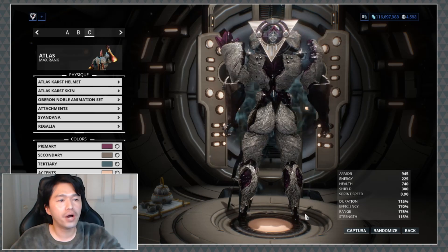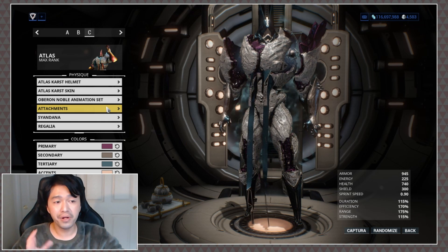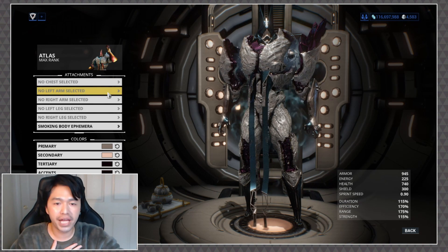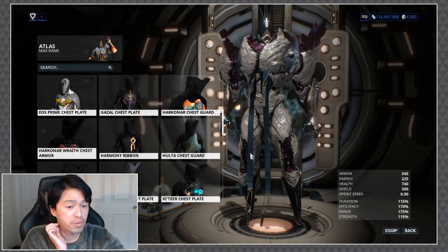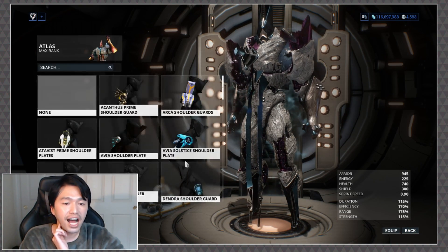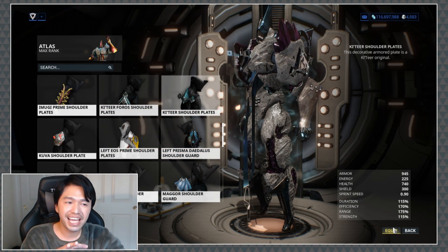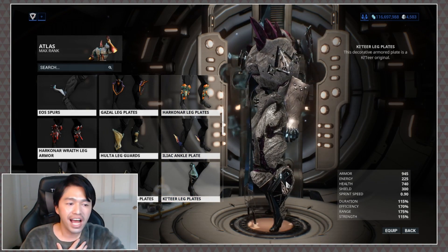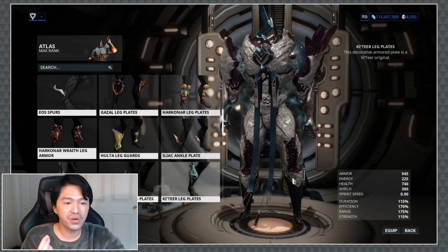Now let's go ahead and talk about armors, because that can also change up the look of the skin. This skin is a little bit weird to put armors on because it's really big. I did play around with it a bit, and there are a couple I like — they're actually very surprising choices, not any of the normal ones I would slap on. One that I quite enjoyed was the Ki'Teer set. I don't usually like using it on much, but because this is a gem-based skin I kind of feel like it almost fits. I usually hate the leg piece, but the way it sits on this I think it's just really really nice.